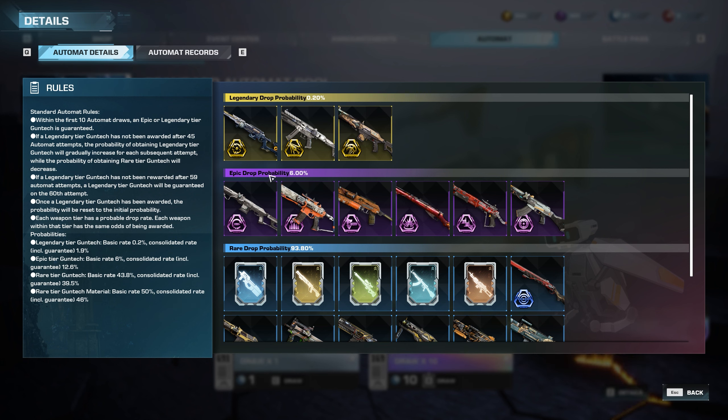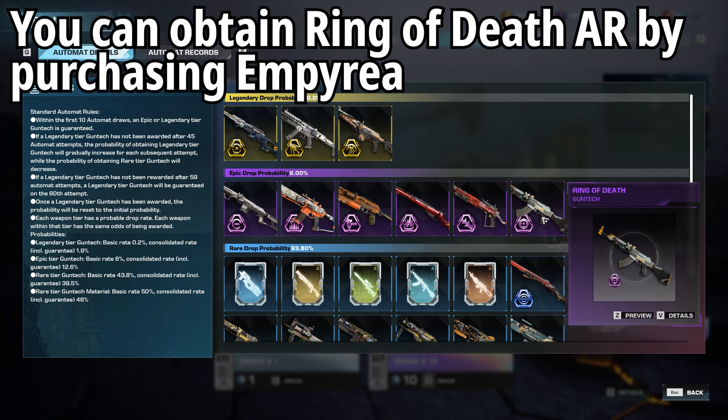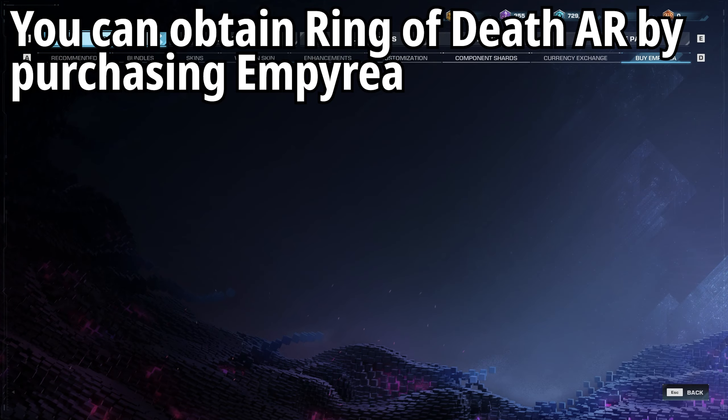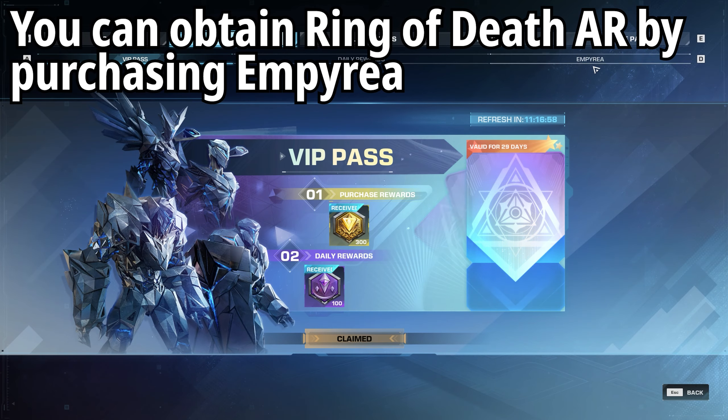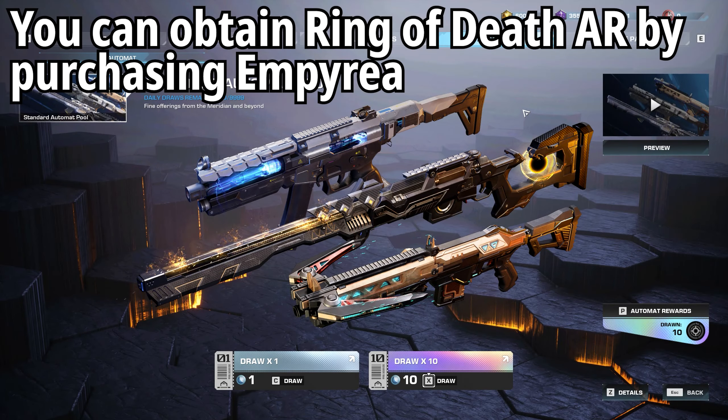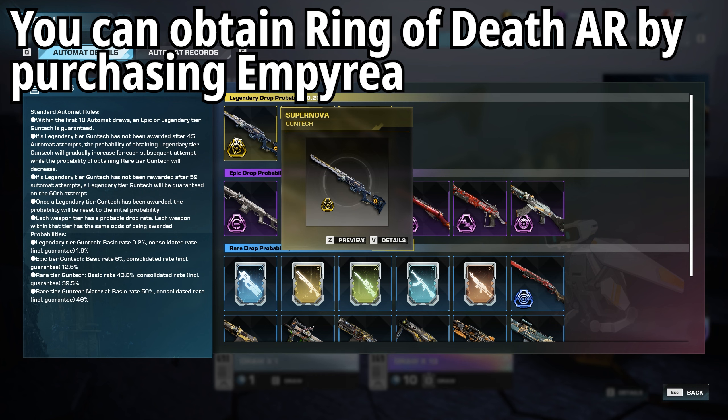You're more likely to get something from the epic drop, and the epic drop also gives you gun tech. There are six weapons to choose from, including the Ring of Death. If you go to the event center and over to Imperia, you can actually get the Ring of Death with any purchase of Imperia — if you buy a pack of 300 you get extra ones as well. So it's relatively cheap to get the Ring of Death that way if you want something more guaranteed.